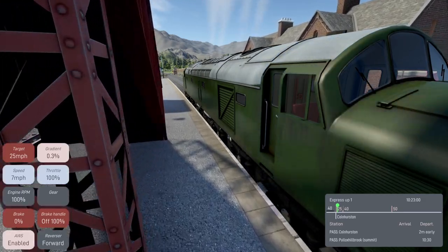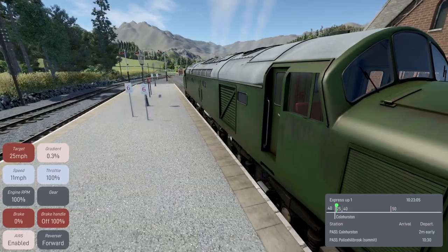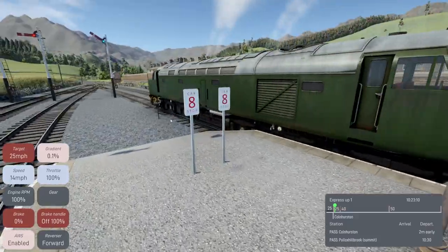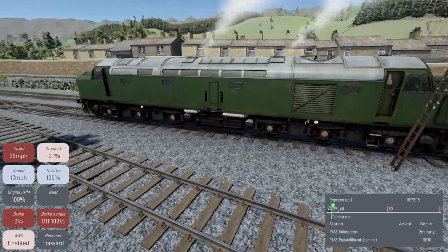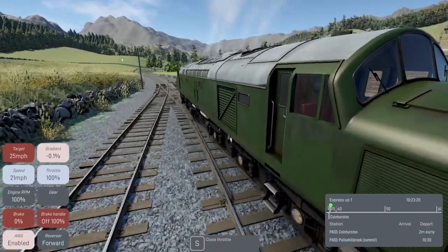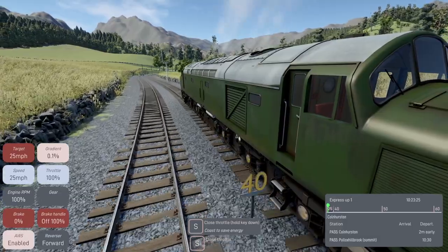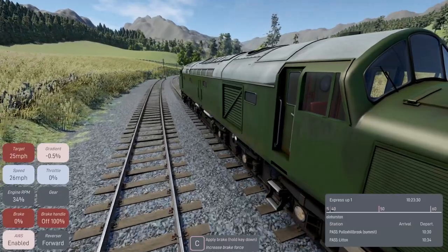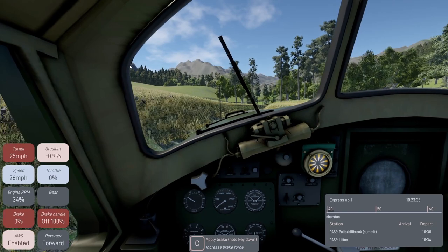We're due to depart here at 10:25 but we're a little bit early which is quite nice. Let's give it some thrash! This is Mountain Pass - aptly named for the mountains in the background. This looks quite nice. Let's close the throttle because we're speeding a little bit - we do have a 40 coming up right now.